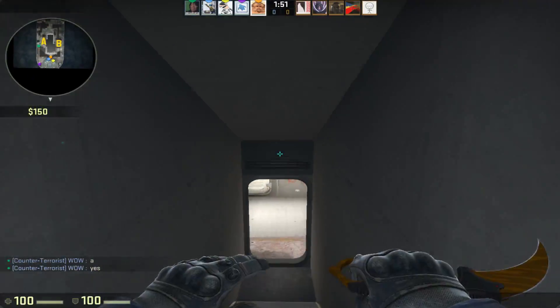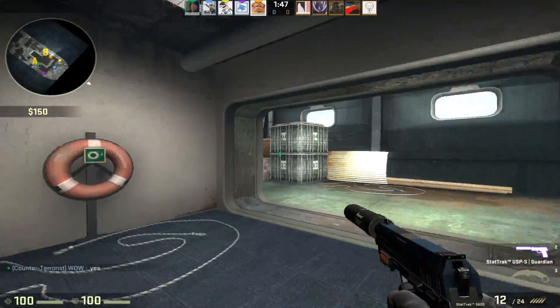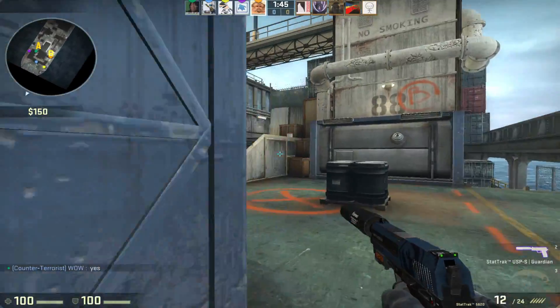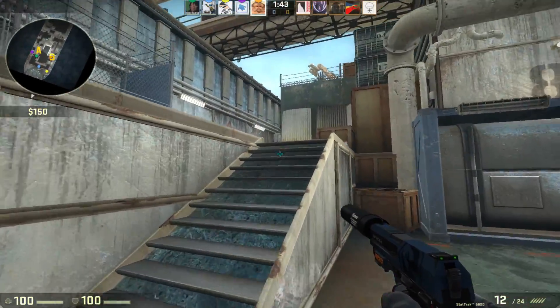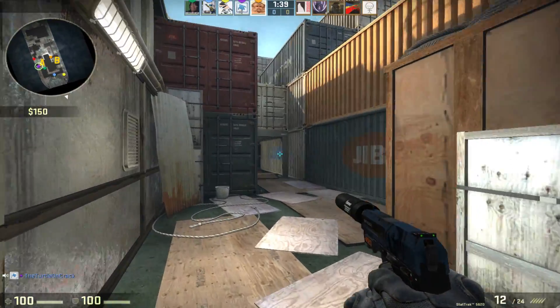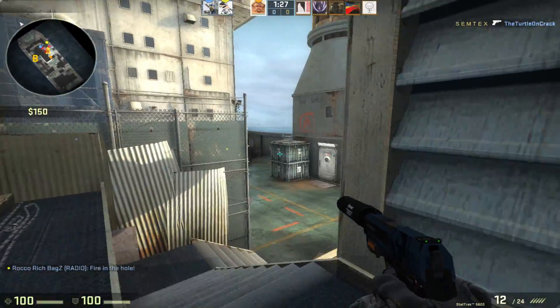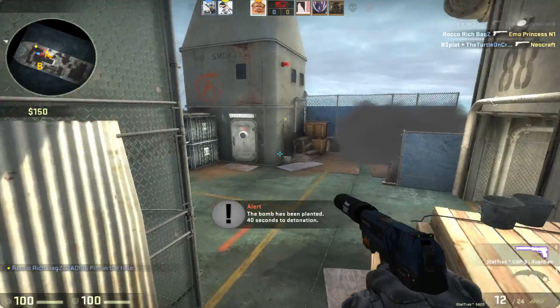I have no idea where I'm going on this map, so I'm just gonna follow the signs. Going down here. Look how tiny B is. It looks like I'm already on the case here, and I'm already on the flank too.